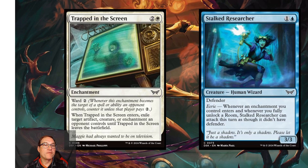Next is Trapped in the Screen — for two and a white mana you get an enchantment with ward two. When Trapped in the Screen enters, exile target artifact, creature, or enchantment an opponent controls until it leaves the battlefield. It's a typical three-mana exile enchantment, but the ward two makes it harder for opponents to remove, giving it solid limited playability and an outside shot in standard.